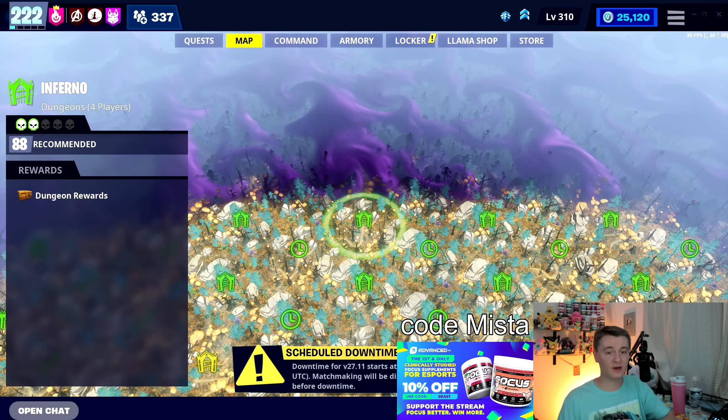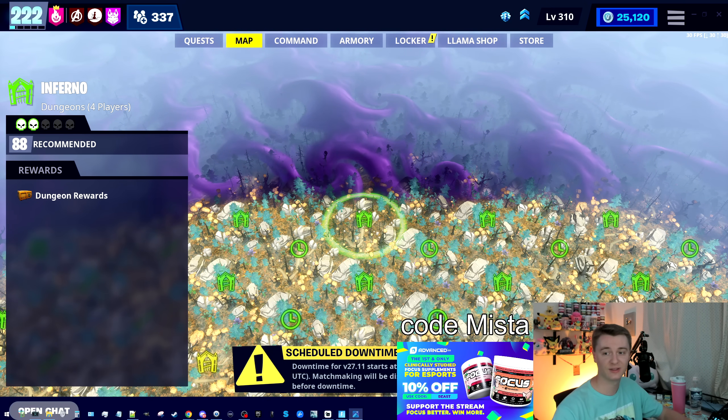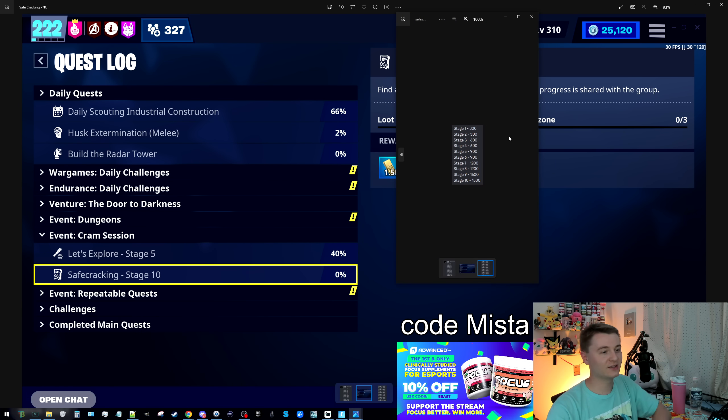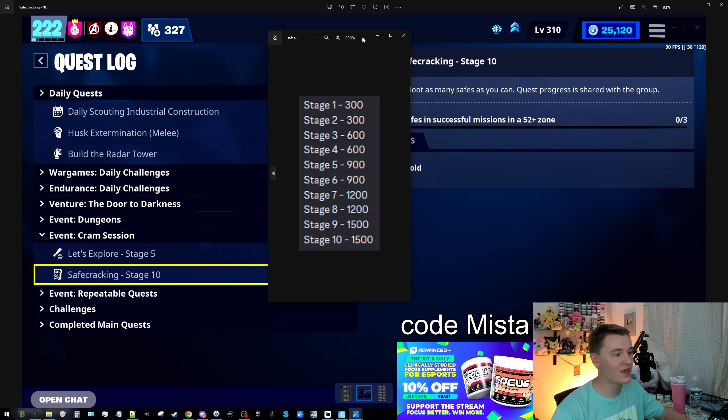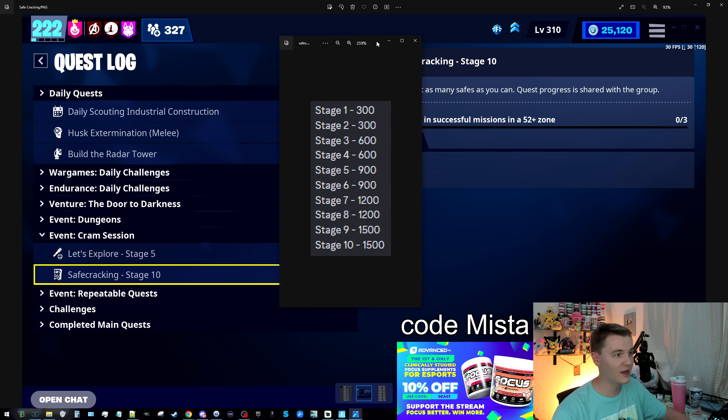Huge thank you to Xbox Dimensions, Reflect, and Stormgod for their research for this video — they really made this possible. It all starts with the safe cracking questline. If you're watching this in a season where cram session is not available and you just generally want to farm dungeons, that's okay. This is still going to be a good guide for getting safes or chests, or mimics in general. I'm going to be going over all of that in Inferno today.